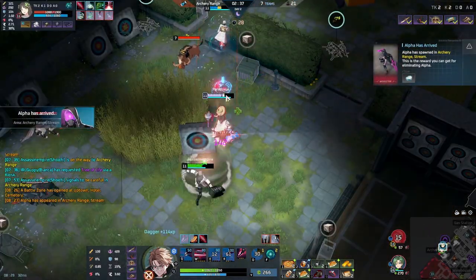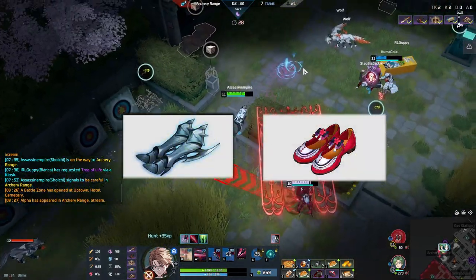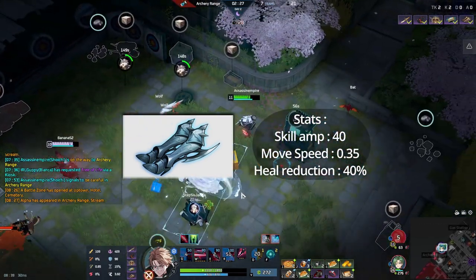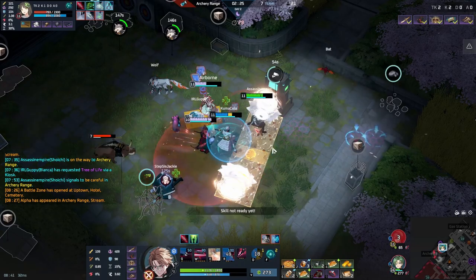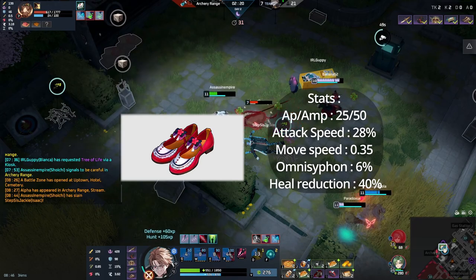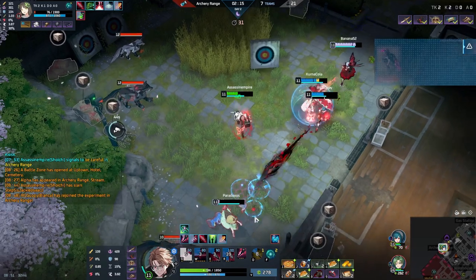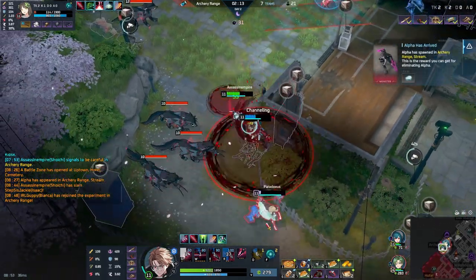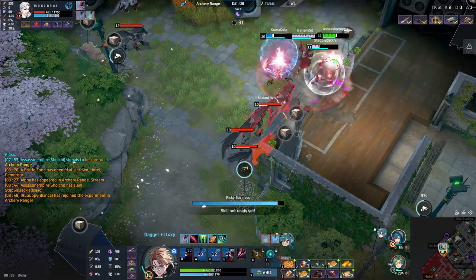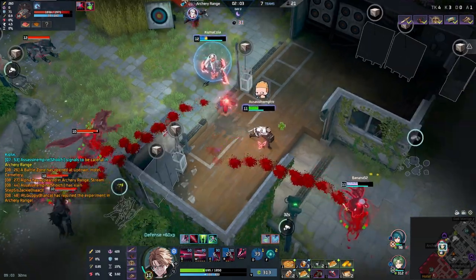For leg transitions, you have Legs of Steel and Red Shoes. Legs of Steel are really meant for early game and can be decent into late game, but if you can manage to get Blood, Red Shoes is a must-have — it does everything Legs of Steel does but a hundred times better, giving you amp, heal reduction on skills and autos, Omni Siphon, and attack speed, which Shuichi does appreciate.